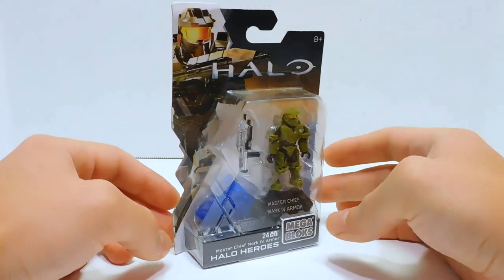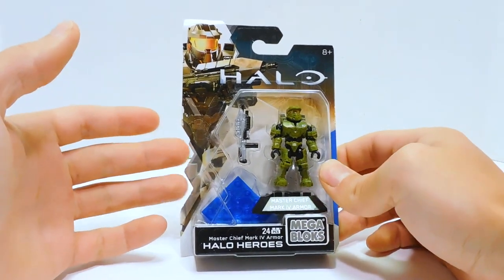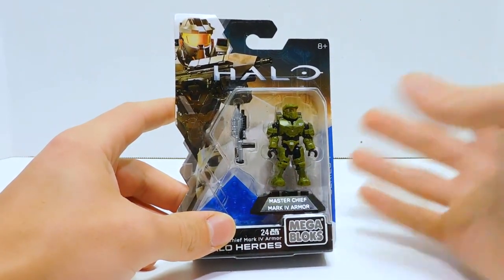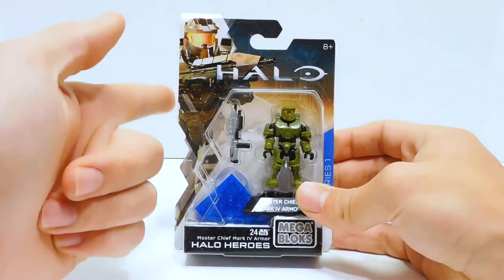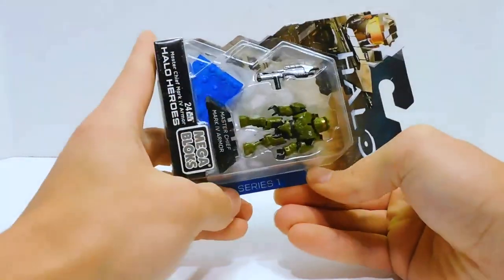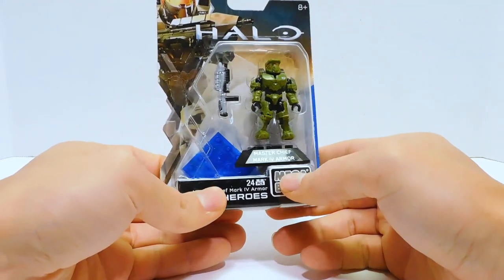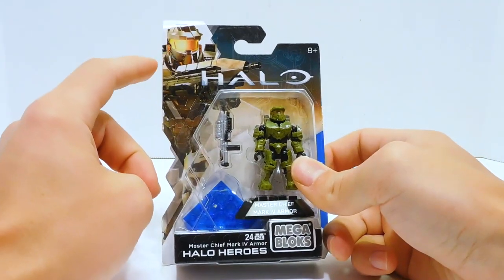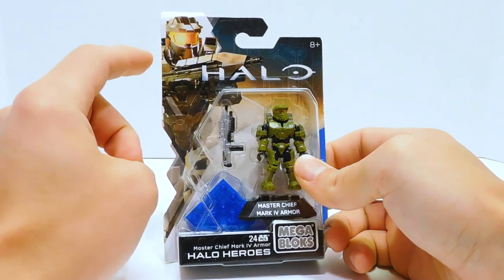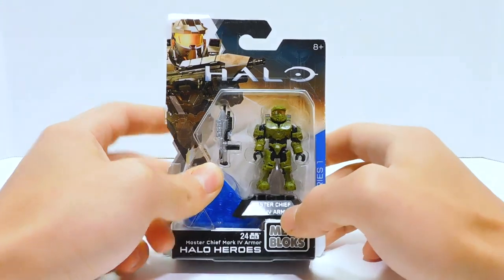The Halo Heroes boxes have changed a lot over the years, but seeing the Series 1 packaging is really neat because I was not collecting during the time that Series 1, 2, and 3 were out. I like how they went with some angles here to make the packaging a little bit more interesting. It says Series 1 down here, and this has the old Mega Blocks branding — before they switched to Mega Constructs. Up here we have a somewhat questionable render of Chief in his Mark IV armor. That visor looks a little bit janky, but overall it's pretty cool, with some Forerunner-looking stuff and a gradient in the background.